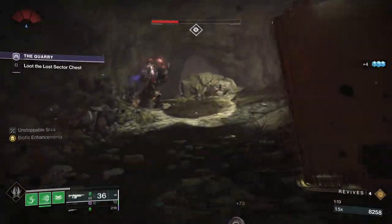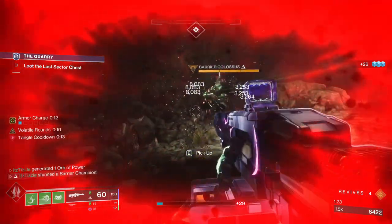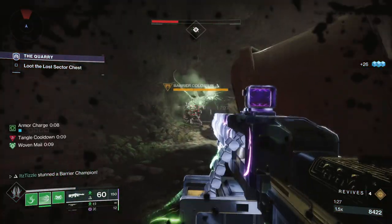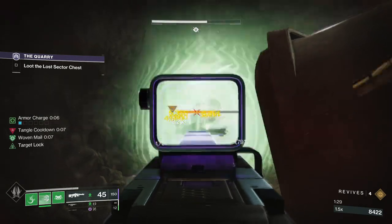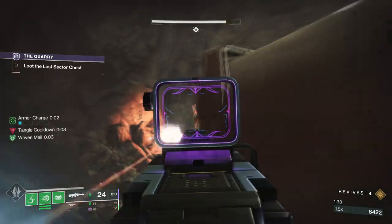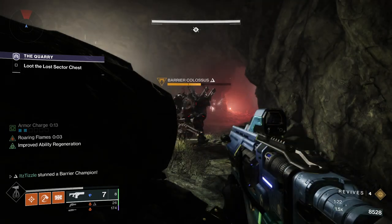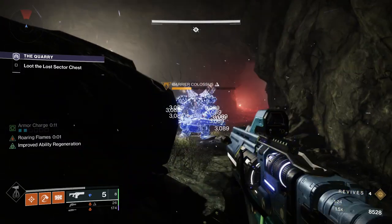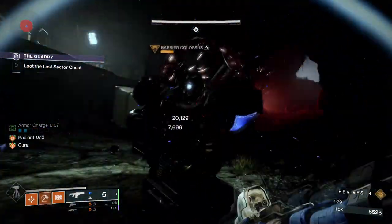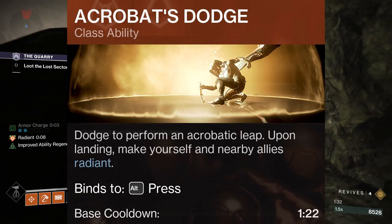In the background footage, I have Overload Auto Rifle on from the artifact, and you can see that Unravelling Rounds don't work if it already has Overload — my auto rifle shots bounce off, but my machine gun is able to stun. Overall, I don't recommend this option. Lastly we have Radiant. Ember of Torches will give you Radiant for dealing damage with a charged melee. What's great about this is that you don't need a kill, so this is much easier to proc — especially on Titan with the Throwing Hammer. You can also use an Acrobat Dodge on Hunter, which is also a consistent way to get Radiant.